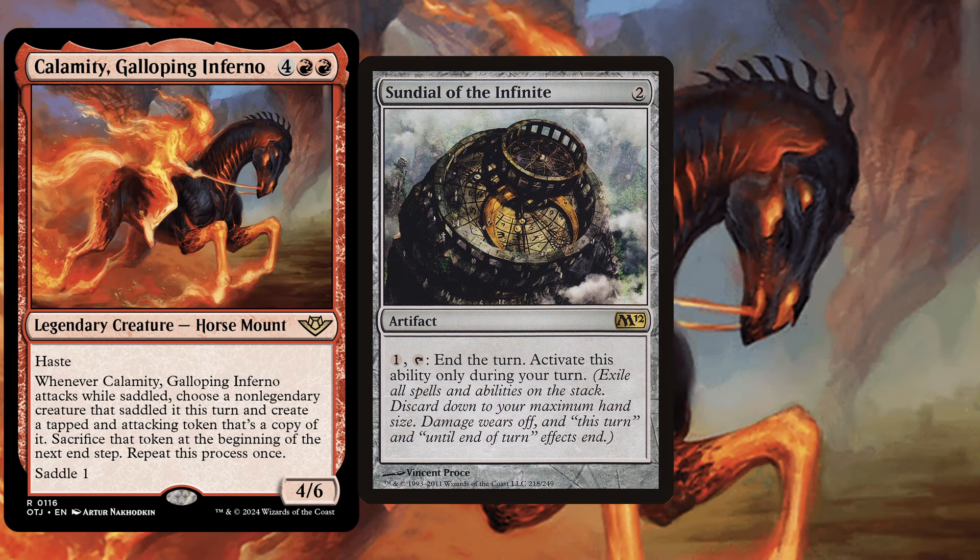We play Sundial of the Infinite, a 2 mana artifact. For 1 mana and tapping it, end the turn — activate this ability only during your turn. We will most likely play all of our gas in our first main phase and in our combat phase, so we feel free to end the turn in our second main phase so we never get to the beginning of our next end step where we have to sacrifice the tokens created with Calamity.